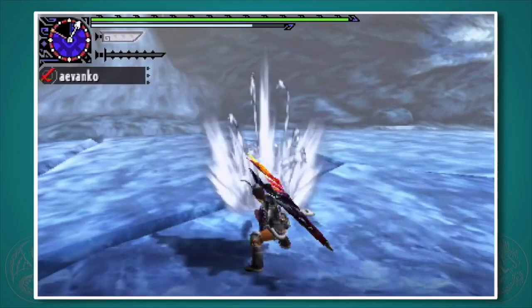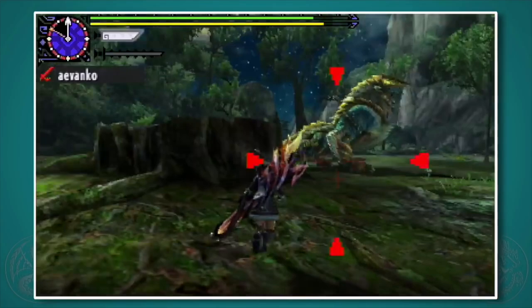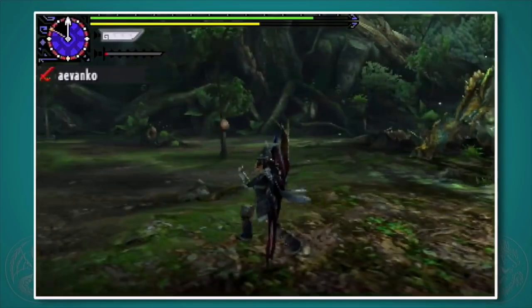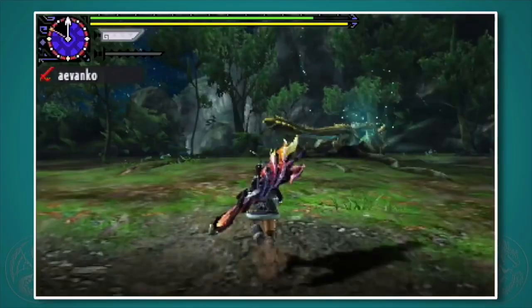Now for the most important part of this weapon: the Spirit Gauge. If you look at the upper left-hand corner of the screen above my name, you'll see a gauge. This thing will go up as you hit monsters. It does deplete rather fast. As long as you have energy in there, you can press the R button to do a Spirit Attack. There are four Spirit Attacks and they all go together as a combo, so you will need almost a full gauge in order to pull off the entire combo. If you can land the very final hit — the Round Slash — against a monster, it will level up your gauge.